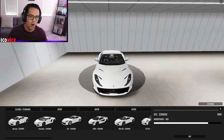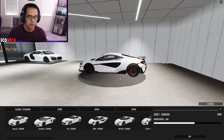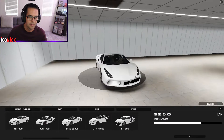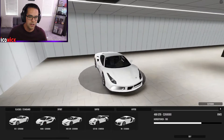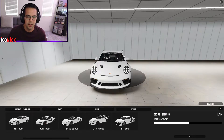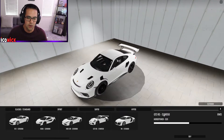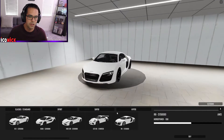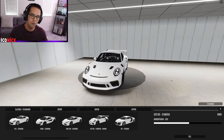I see the Ferraris in the house — the F12. We got a McLaren which looks pretty nice. 700 horsepower. And this is the Porsche GT3 RS — it's only 188,000. Not bad at all. You know what, I think I'm going to buy the GT3 RS because this car is sick. I love it in the white, but let's take a look at the hypercars real quick.